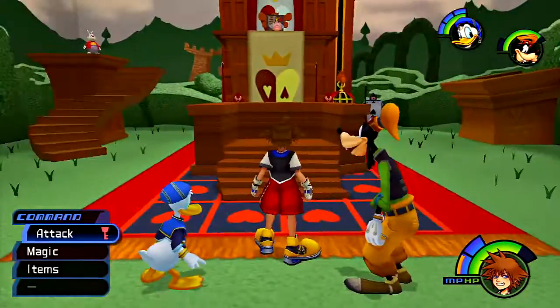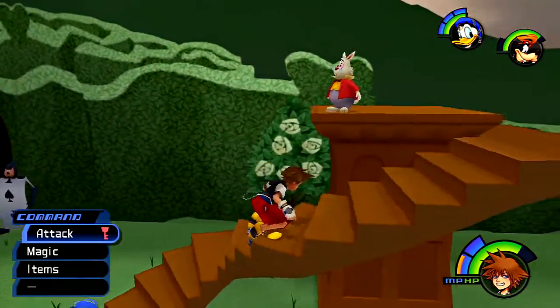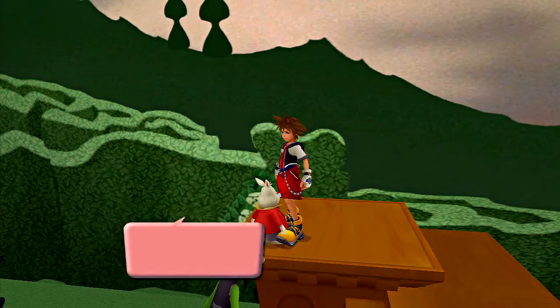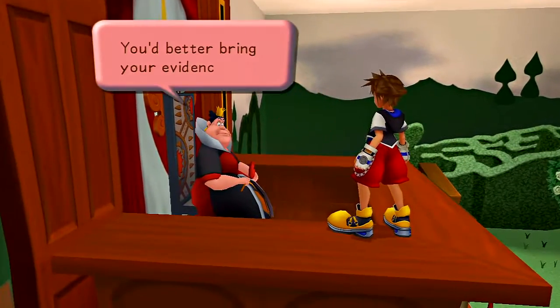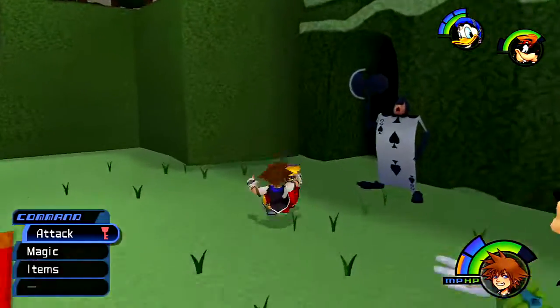Alright, so now we've butted our way into a freaking trial. Let's see what the rabbit says. Before you sits her royal majesty, the noble Queen of Hearts. Let's see what she says — you'd better bring your evidence soon. Alright, so let's go ahead and find some evidence. Into the Lotus Forest we go.